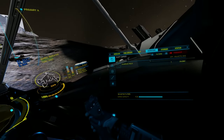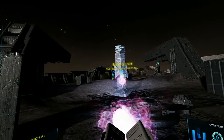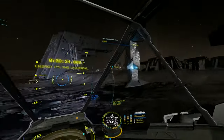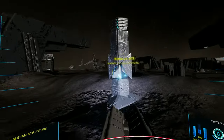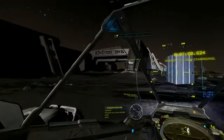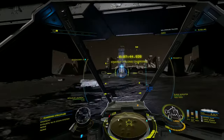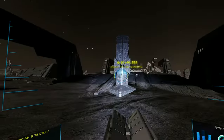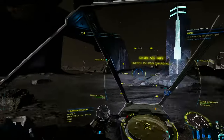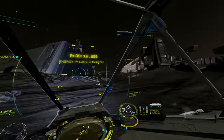With the relic on board we are now ready to charge the pylons. To charge the pylons, just aim for this area and keep shooting until the timer appears. You will notice the timer increases with each charged pylon. If you let the timer run down before you charge all six pylons, you will have to go round and charge them all again.